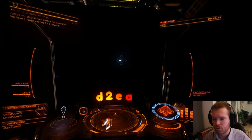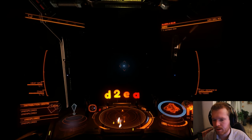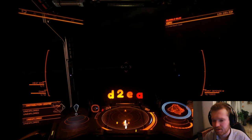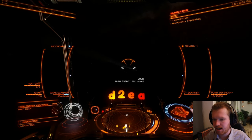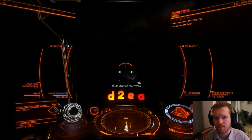As soon as he flies away, he's going to jump out. We're going to follow him — looks like he's boosting out. There we go, he jumps out. That's when we're going to deploy our wake scanner and scan his wake. This is going to give us some data, and if we're lucky we'll get the data that we need.